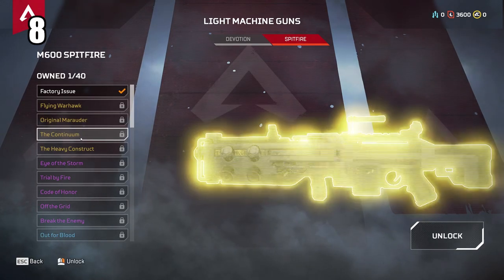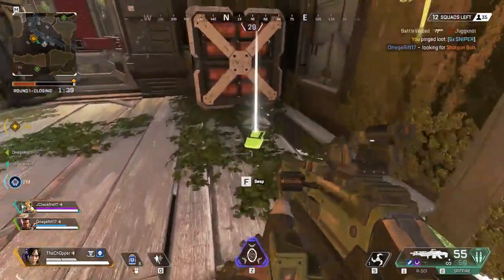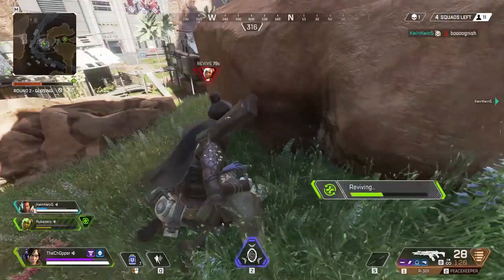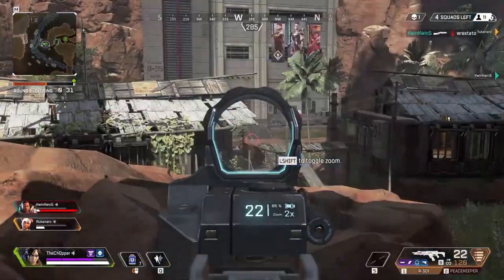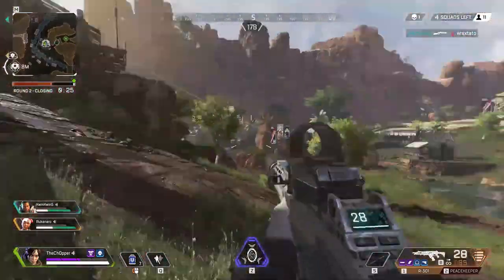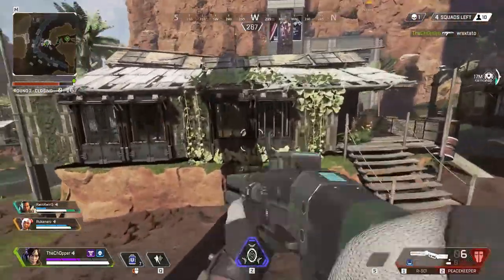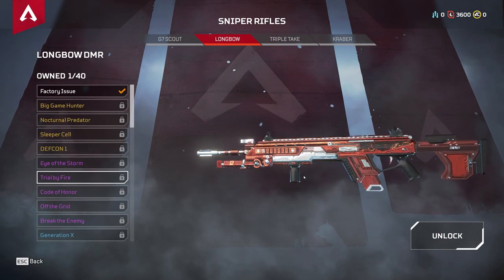Coming in at number 8 is the Spitfire LMG — and this is kind of a hot take. I like the Spitfire more than the Devotion, which probably isn't popular among many players. The reason I prefer the Spitfire is that it's just solid and consistent. It does a lot of damage with a decent fire rate. With the Devotion, you need to spray for longer to get an increased fire rate, which isn't very practical. For me, I'd always take the consistent option.